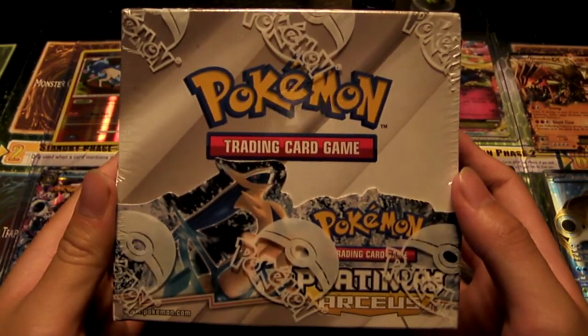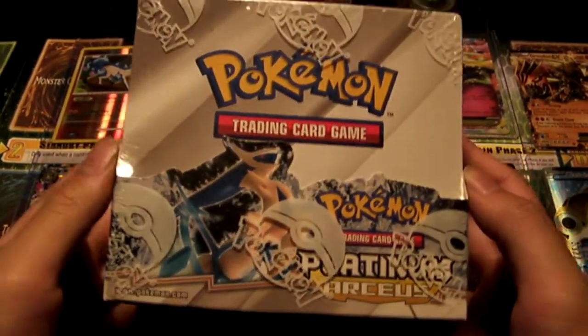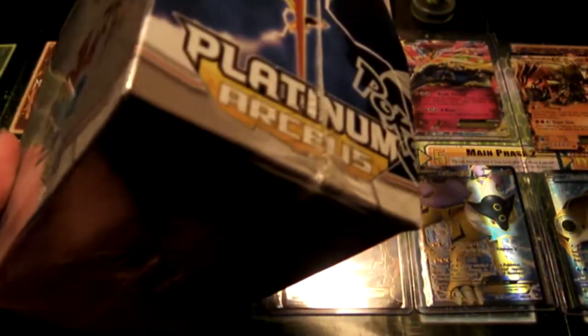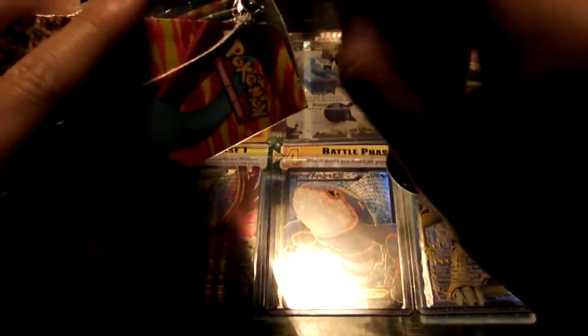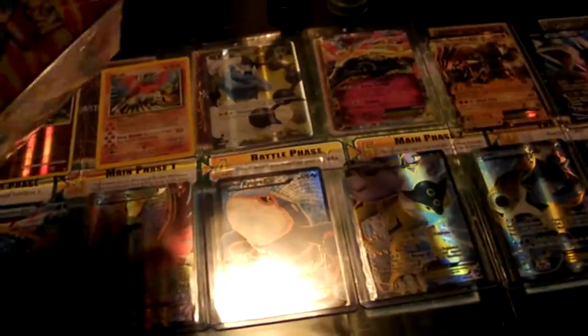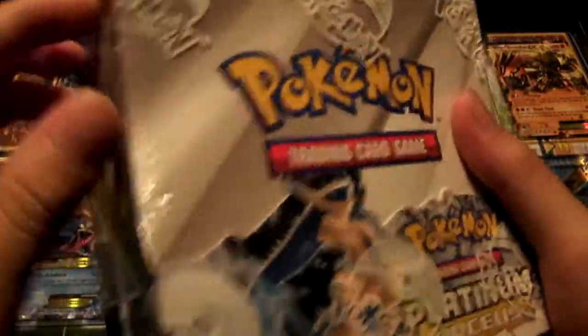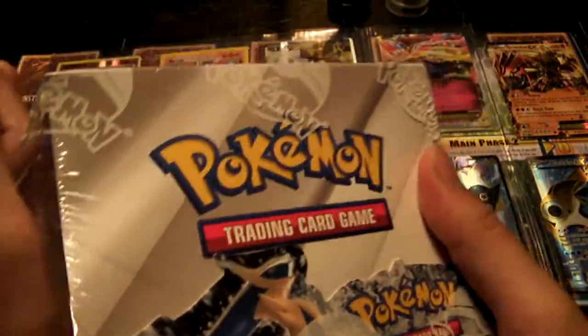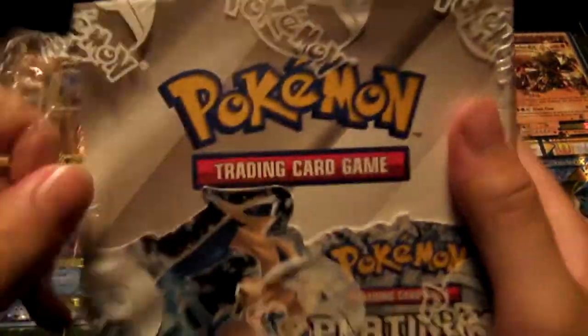What is up YouTube, Romsico here, and today we have a 2009 Pokemon Platinum Arceus Booster Box. So let's get this open. In this booster box we're trying to pull the Arceus subsets as well as the Level X cards, Charizard and Salamence. So let's hope for the best in our Booster Box opening.